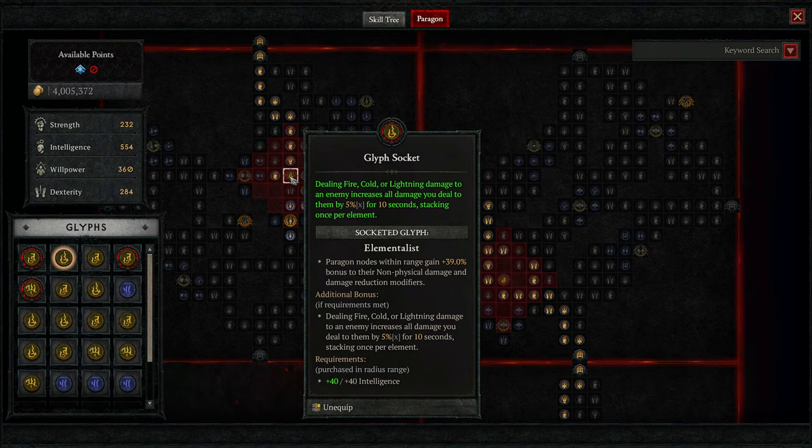Glyphs get significant power increases at level 15. You'll want to start leveling glyphs as early as possible, so you'll have them at 15-plus when you need them later. At 15 they get a radius increase, which means more stats in radius, which significantly amplifies their effectiveness.